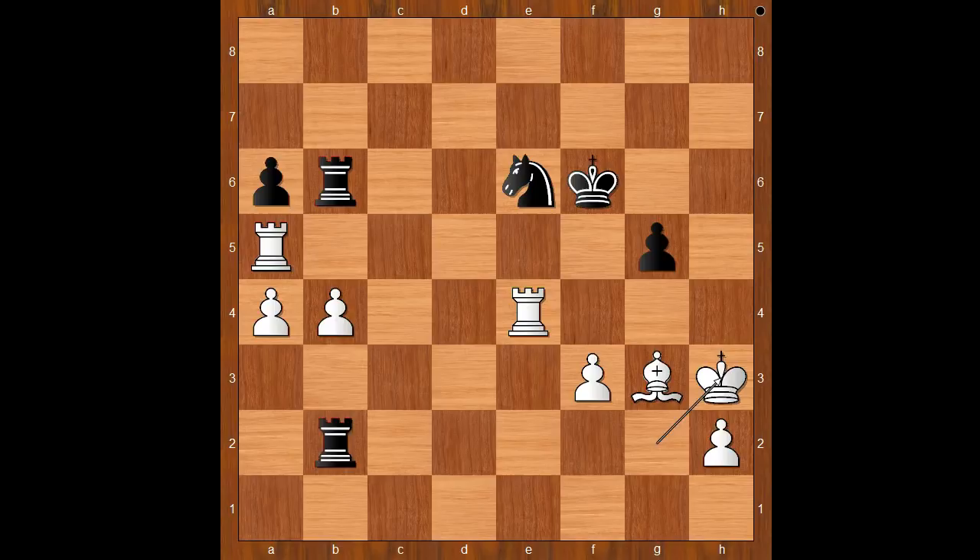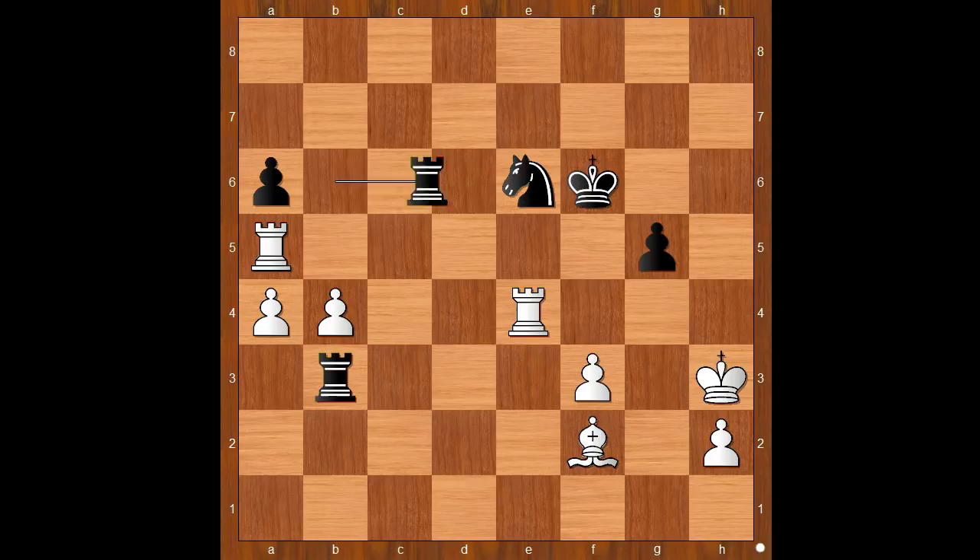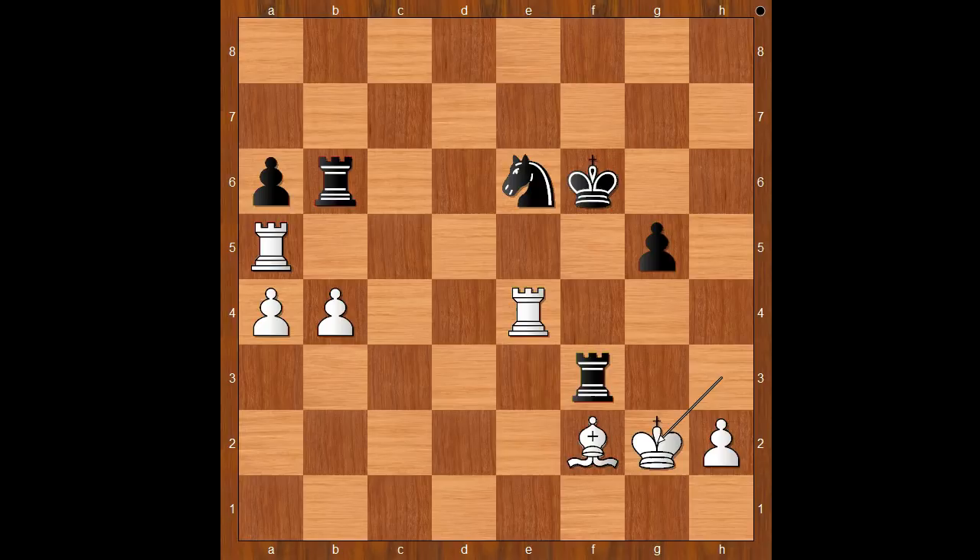Rook to b2 check, King to h3, Rook to b3 — attacking the pawn on f3. And in this position, Divya played a very, very clever move. She didn't play King to g2. If King to g2, then Rook to b2 check again. This is Divya's brilliant move — Bishop to f2, daring Black to take on f3. Rook to d6 was played. If Rook takes on f3, then King to g2 — and White is winning.